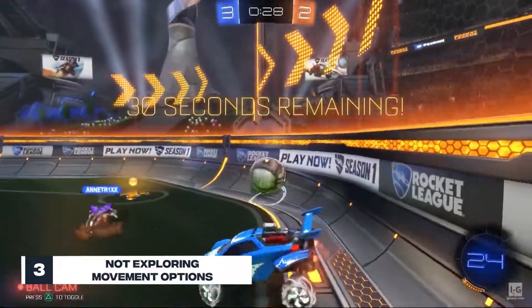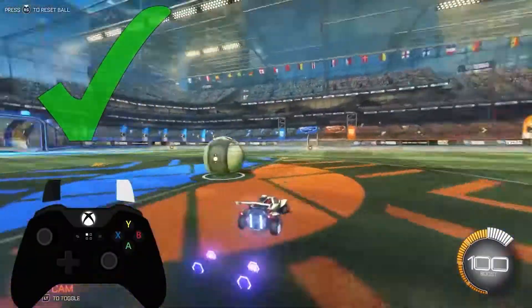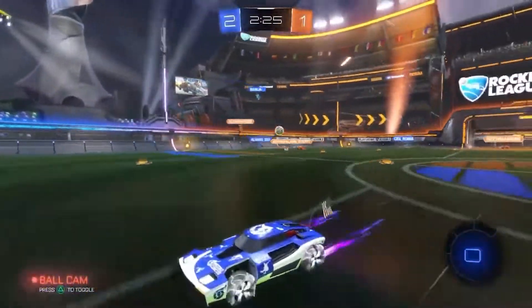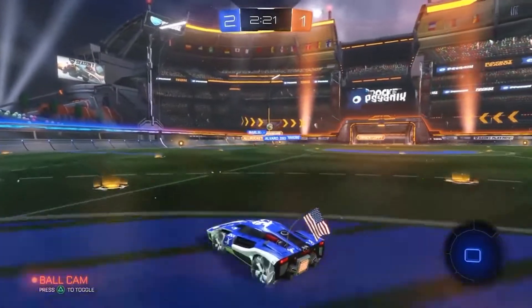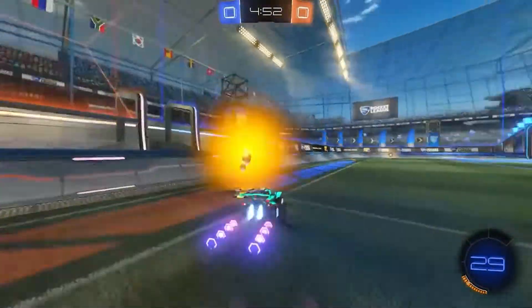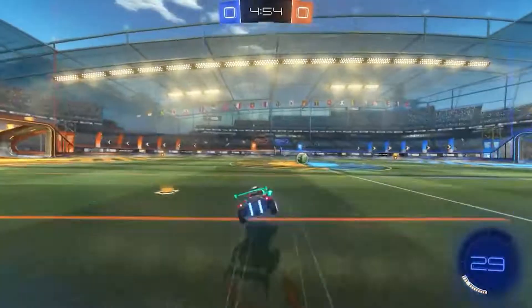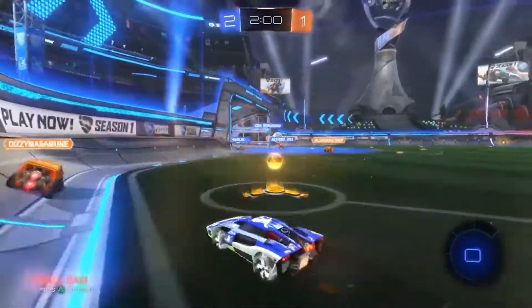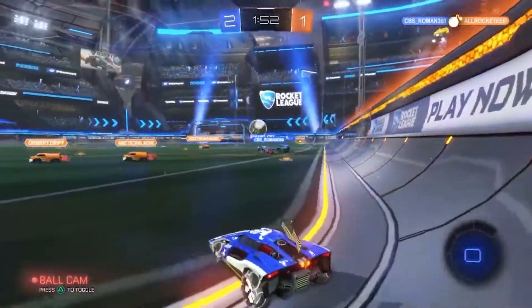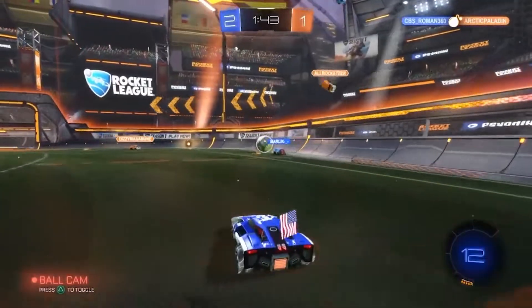Number 3: not exploring movement options. Your movement options are not entirely boost-dependent. The power slide is a sharp turn that lets you wheel around quickly to orient your car towards the action faster than a normal turn. Driving in reverse combined with vaulting also works surprisingly well — jumping while holding forward or backward makes your car vault in that direction, increasing your movement speed. Repeated vaults further increase speed, letting you easily reach top speed with well-timed flips, even while driving backwards.